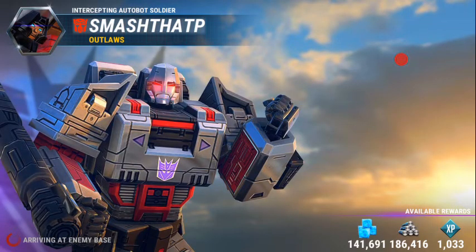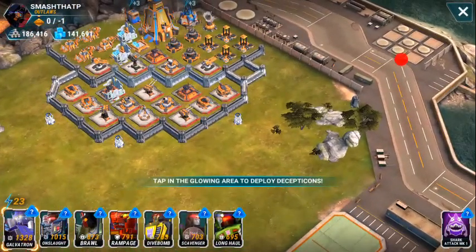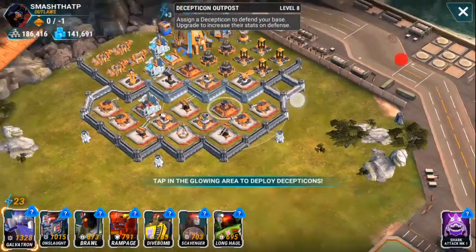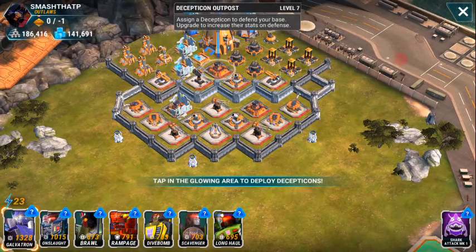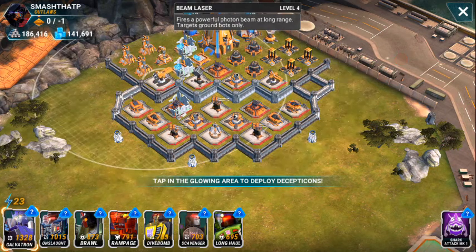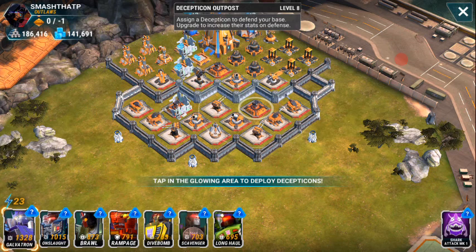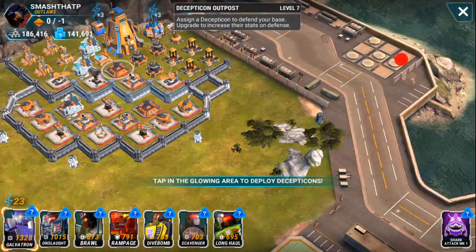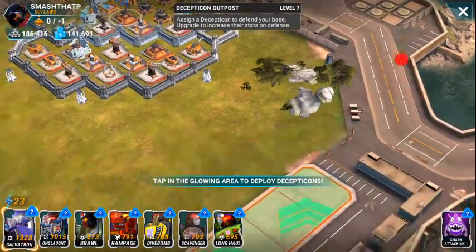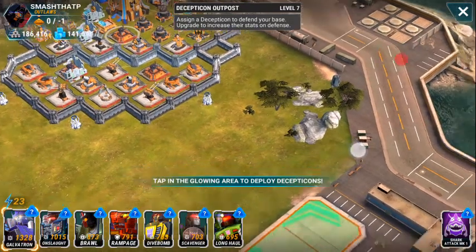Okay, this base has a little more XP — it's at 1033. It's gonna be a harder base, as you can see. His outposts — he's got one upgrading. He's got a level 1 launcher and a level 4 and 5 laser. But the base previously had only level 5 outposts, I believe. So this base is a little stronger, you get a little more XP. I'm pretty sure I could still take it out with these two. Let's try it out.